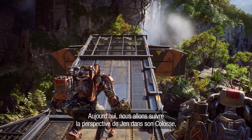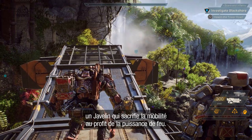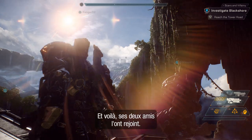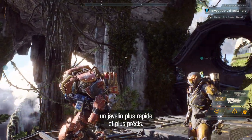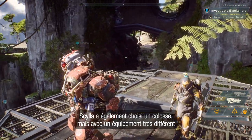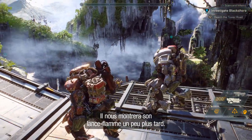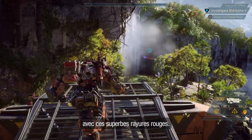Today we will play from Jen's perspective in her Colossus, a heavily armoured battle exo that trades agility for massive firepower. Her two friends have joined us. Renata is playing in the Ranger, a faster moving javelin with a focus on precision. Scylla is also playing a Colossus, but with a completely different loadout — one that focuses on close-quarter combat, and we'll see his flamethrower a bit later on. He also has a totally different appearance with that sweet red speedstripe.